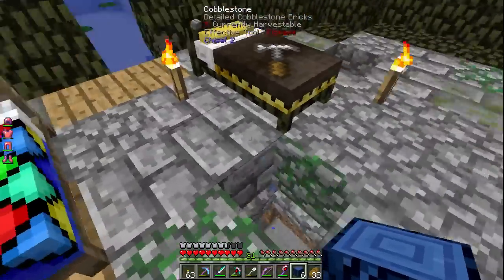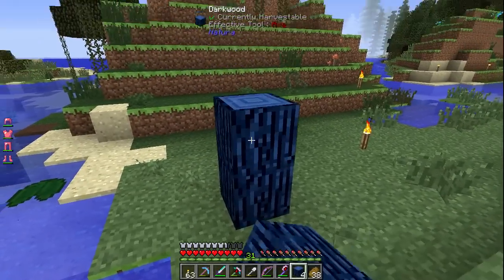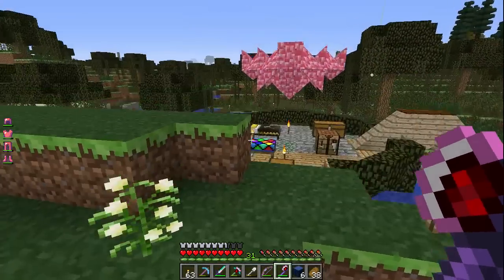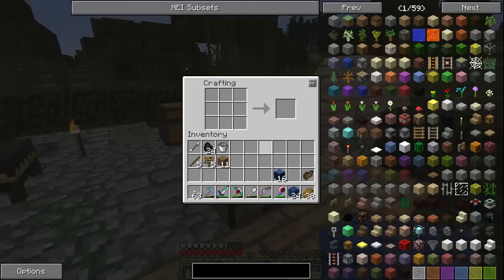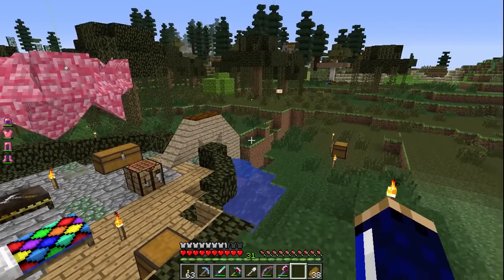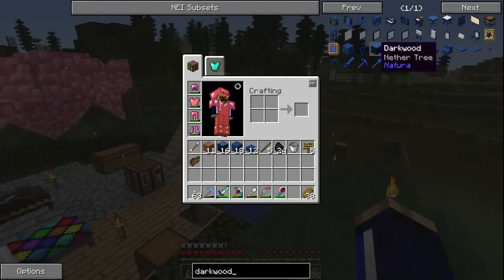Last episode I was freaking out about the blue netherrack, and I feel like that and the dark wood kind of just look beautiful together - there's this whole blue, quite saturated vibe about it that makes it very different from other kinds of trees. I wanted some slabs. That's the other thing I haven't quite gotten used to in modded Minecraft - the fact that when you're looking up stuff, unless you're really familiar with the mod, you just have to go into NEI and look it up.